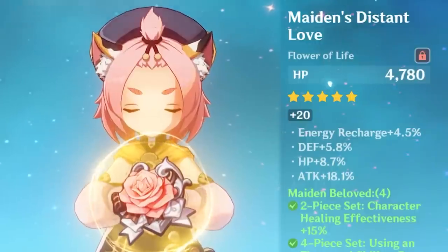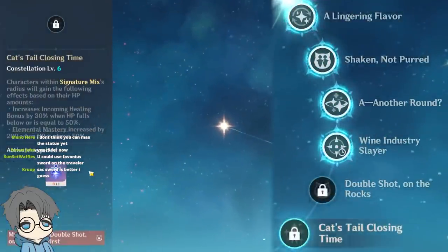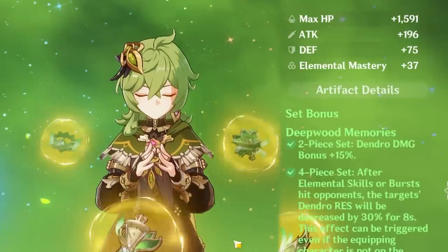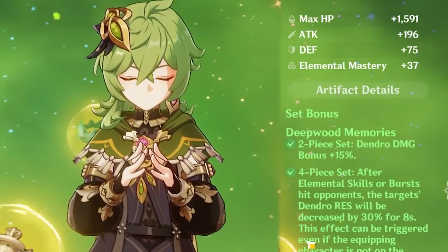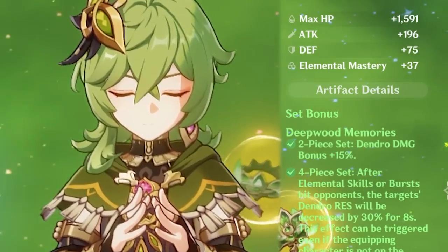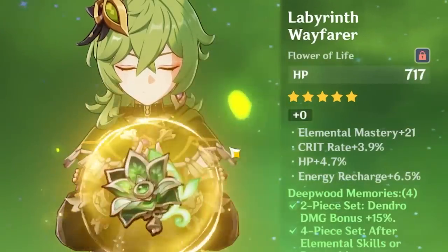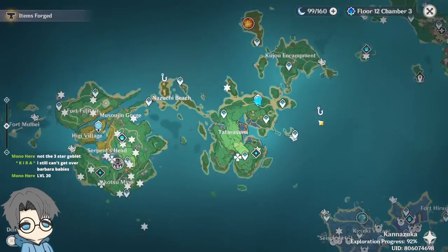Diona doesn't really matter what she has. It would have been perfect if I had C6 because C6 increases EM by 200, and Bloom damage is affected by EM and the character's level. So that's why I'm going to try to level up my Barbara. I gave Kaeya a four-piece Deep Wood Memories for the Dendro shred, because the Dendro Cores — even though Barbara's the one who triggers them — it is Dendro damage. So if you shred Dendro Resistance, the Barbara Babies will deal more damage. It's not even leveled up; just random artifacts from Spiral Abyss.